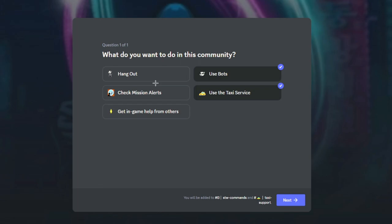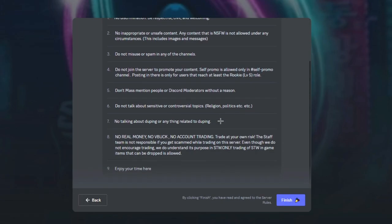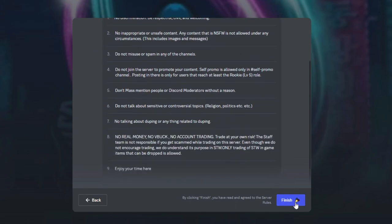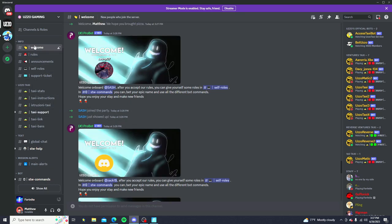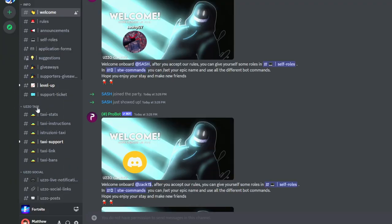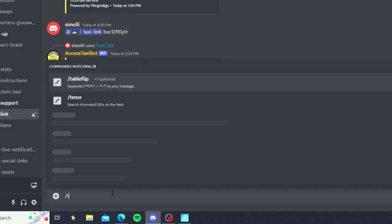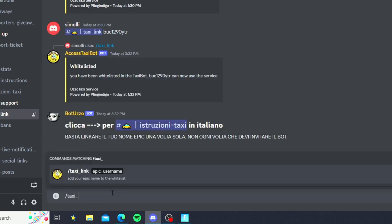Just select randomly one of these 5 options and then go ahead and click on the next option. Now scroll down through the server rules, go all the way to the bottom and click on finish. Once you guys have done that, look over on the left side, go down to where it says UzoTaxi and look for taxi-link. Go to the server and go ahead and type in the command slash taxi_link.